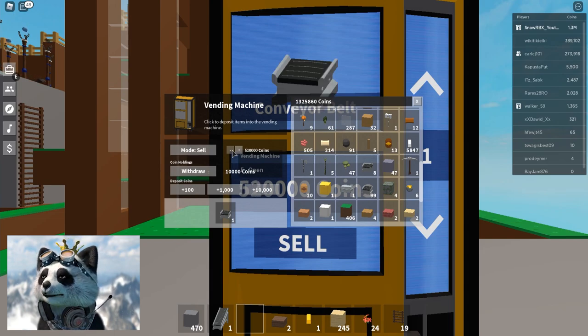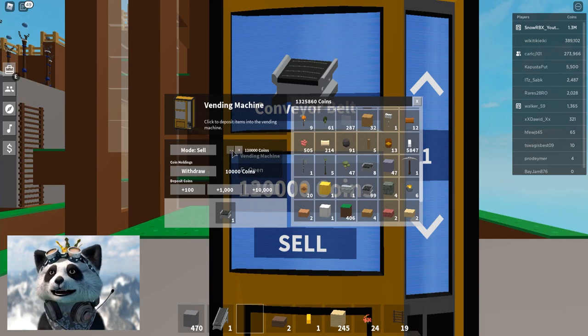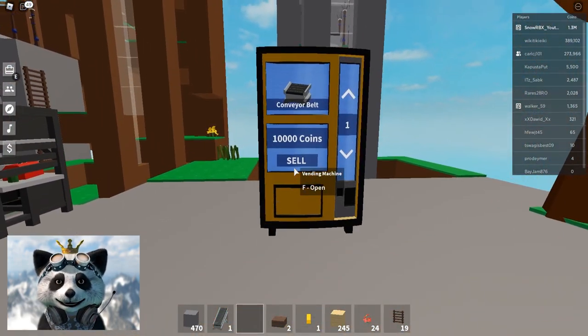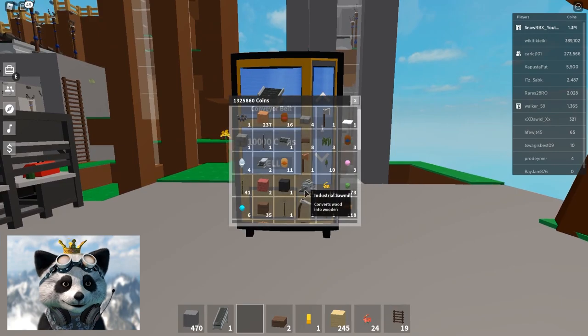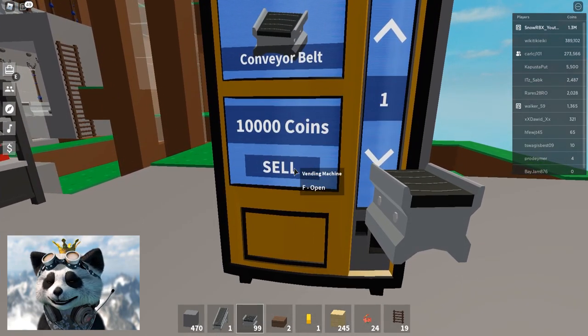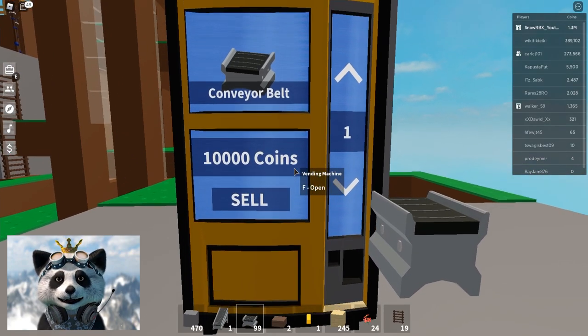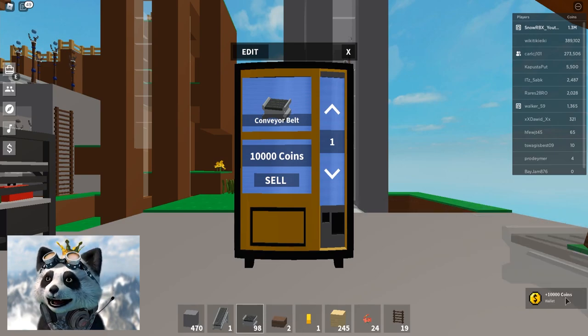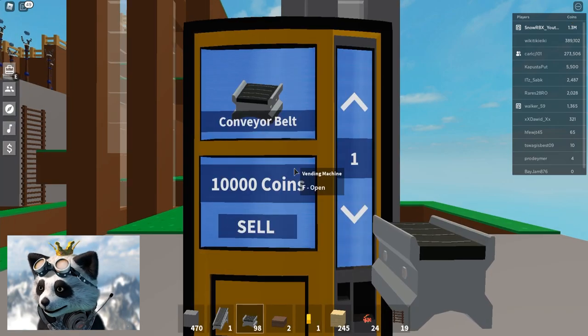Before this, if you wanted to trade in game, the risk of being scammed was really high because there are a lot of mean players out there. So let's say 10,000 coins — head back out, and the button now says 'sell.' I have 99 conveyor belts, and if I click sell it should go to 98 and I get 10,000 coins in return. Click sell — bam — 98 conveyor belts and I got 10,000 coins added to my wallet.